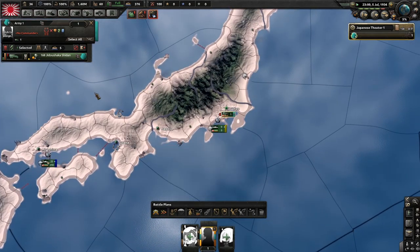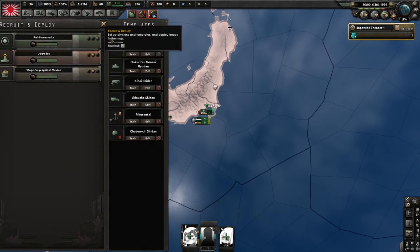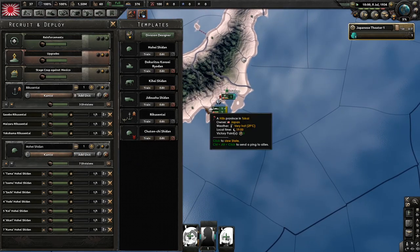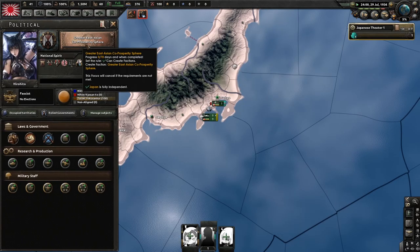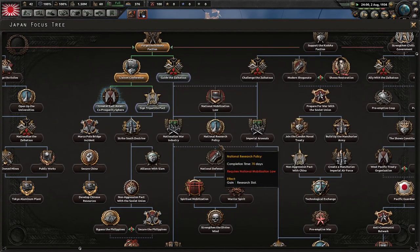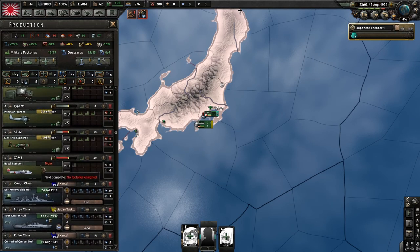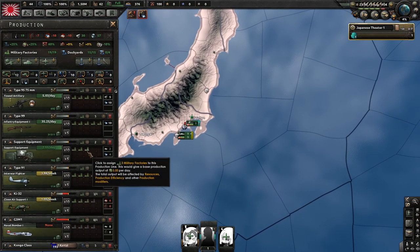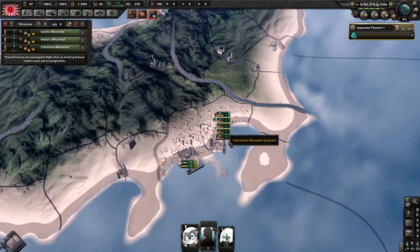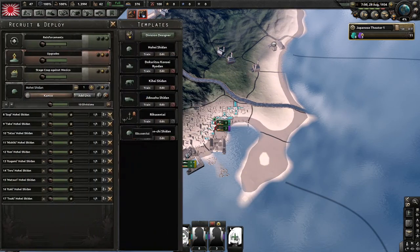These are the two divisions we want to have. We can stop training — we don't really need any more. We can convert this motorized to the Hoheid Shidan Division. You want to have at least one army group ready — it doesn't have to be a full army group, but a full one would help. Just quick-deploy these, add these guys on and train them, then put them on a fallback line.